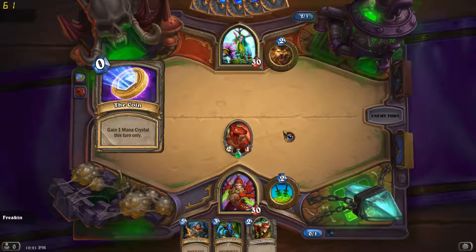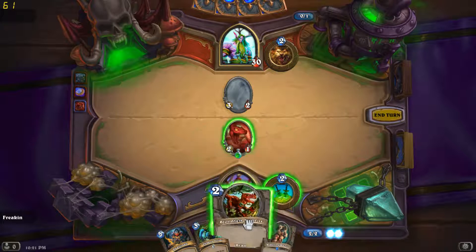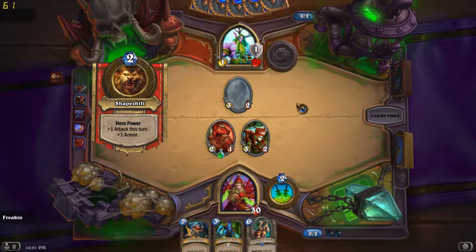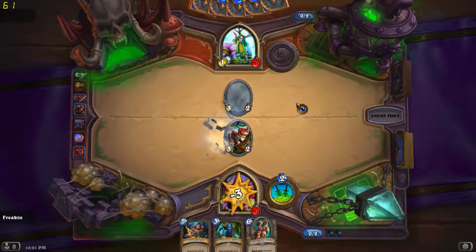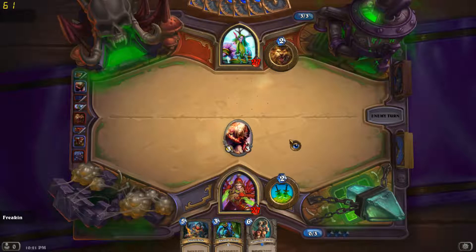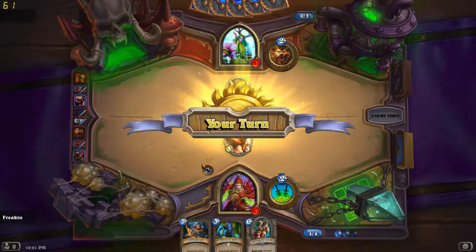Against a ping class, you're just hoping. That was weird — he coined that out. I don't understand why he coined that out like that. That was very weird. He went face. I'll kill him. I'm happy to kill that thing. I'm assuming he wants to buff it or something, that's the reason he did that. I'm not going to let him buff it — though if he really wanted to buff it, he should have just buffed it. Double assassinate. I don't mind using removal as long as I have something on the board.